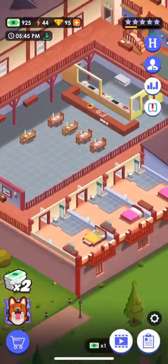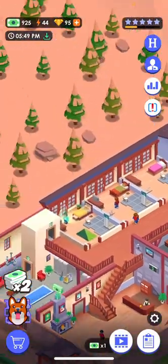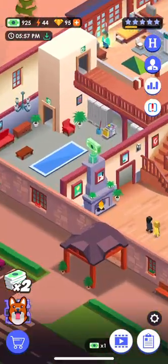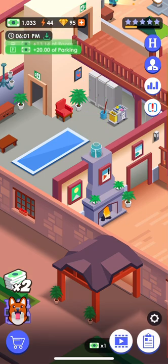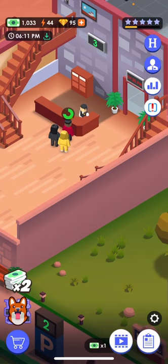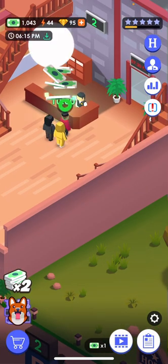This is the kitchen. These are three rooms, another three rooms — so six rooms total. There's some money right here — I clicked on it, that was seventy-four dollars, and I'm at one thousand thirty-three. These people are signing in right now.